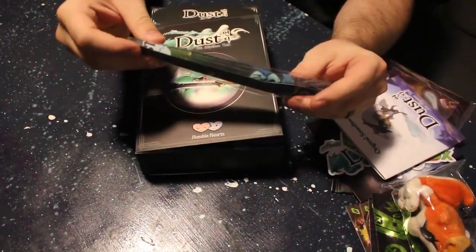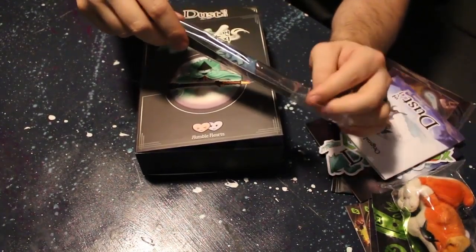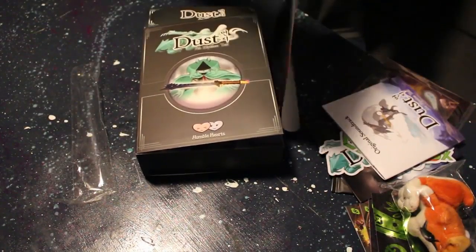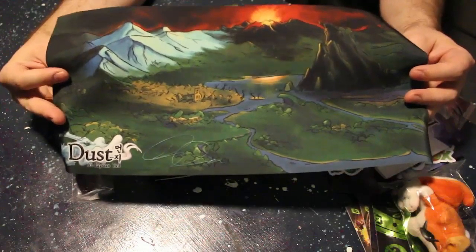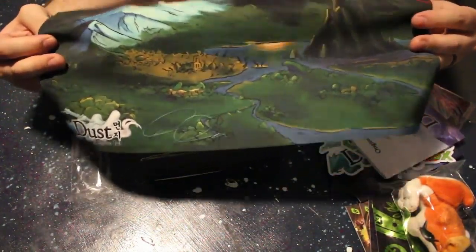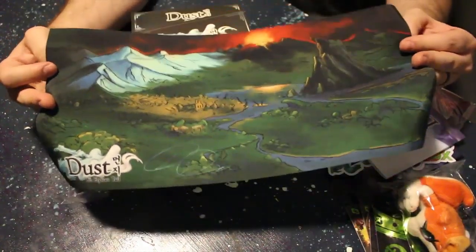We've got a little fabric poster. I've done fabric posters before — I think I did one for Towerfall. This one's a little bit different; the Towerfall one's like a thinner fabric, and this is more of a thick — I guess you'd say like a synthetic burlap is the best way to describe it. But that looks cool, I like that.